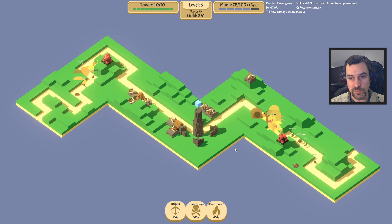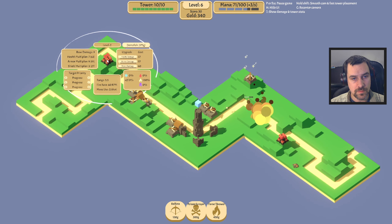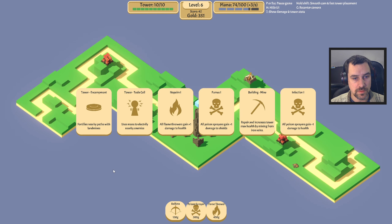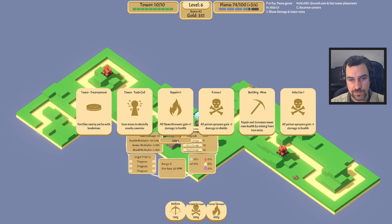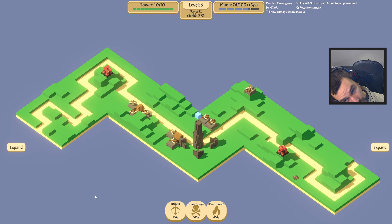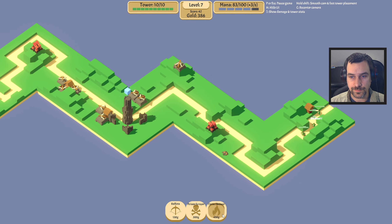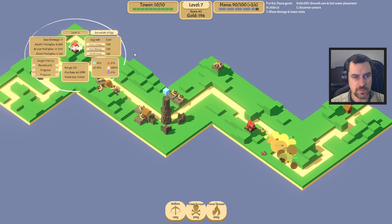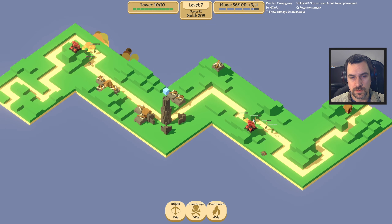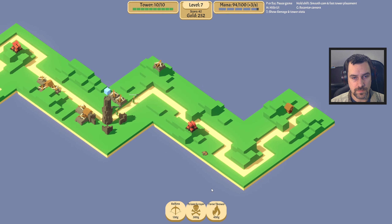We're going to need mana crystals before we start doing that. Let's set your priority as well — most health. We want this. Okay, when we get closer to Oogie we're going to start looking for the encampment again. Give me some shield damage — armor, I mean, sorry. Okay, very nice. If you could not hit my tower, that'd be great — thanks for that.